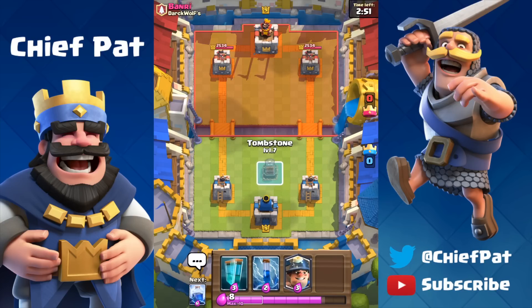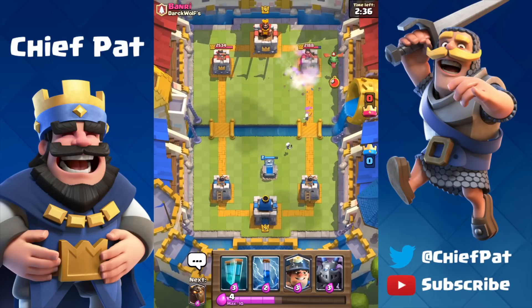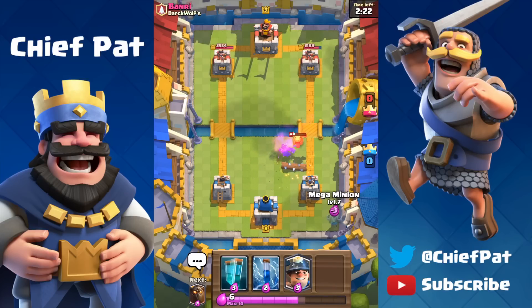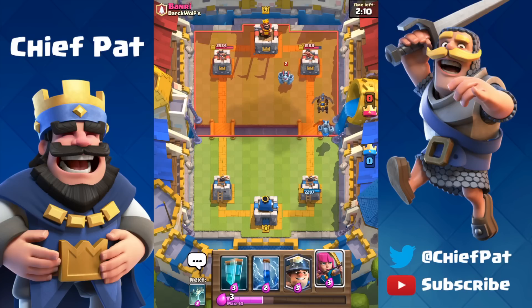Let's hop into this next battle against Banri — and look how terrible our starting hand is. We have a Tombstone, the Clone Spell, the Zap, the Lightning, and the Miner. I'm just going to Lightning down his Archers for honestly one of the sadder plays you can make, and now we're at a 3 Elixir disadvantage. Instead of defending with the Tombstone, I'm just going to let this Baby Dragon get distracted. He even played a Log, which was a waste of 2 Elixir. We've already baited out his Mega Minion, so that's going to help us out a lot.